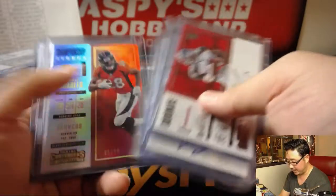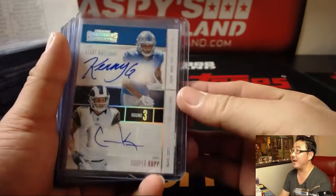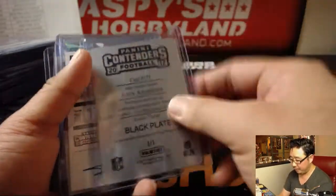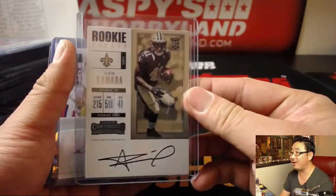Buccaneers got a couple nice things. And here were the big hits here. That dual autograph — that was a nice one. Printing plate auto for the Saints. Alvin Kamara on-card autograph.